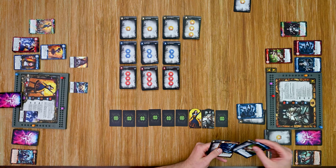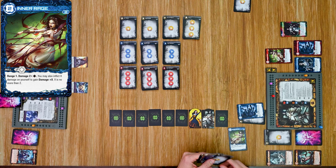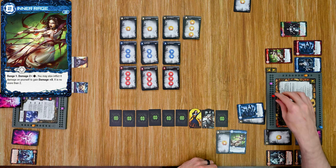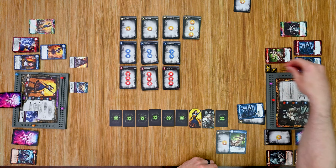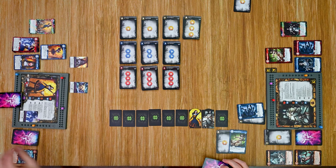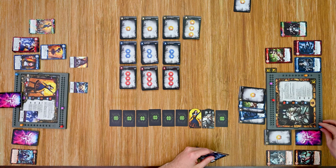Next she plays Inner Rage — a skill with a range of one that does two damage plus the attack card value. She uses a level one attack card for three total damage. She then uses the Bloodletting ability, choosing to take two damage to herself to boost the attack — gaining two tokens and putting herself at four tokens total. That adds two more damage, bringing the total to five, pushing Alice well past her defense threshold and dealing one extra damage on top.